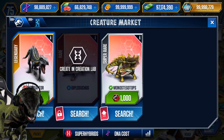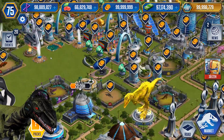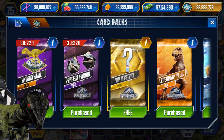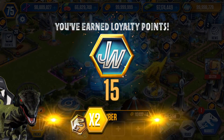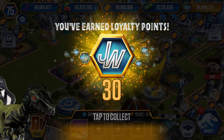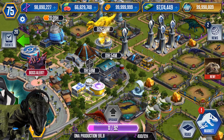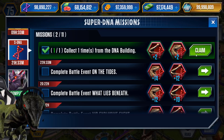Here it is — Diplosuchus! So we have one right here. I actually had it in the observatory. But before we do that, we have a free pack to open to get some resources because I'm currently low on them. Let's open that — beautiful! We actually get super hybrid DNA from that, awesome!